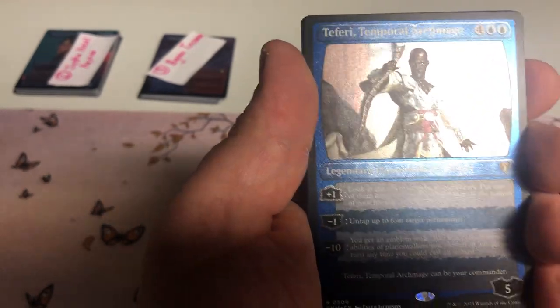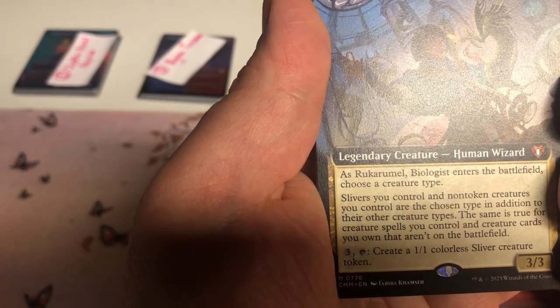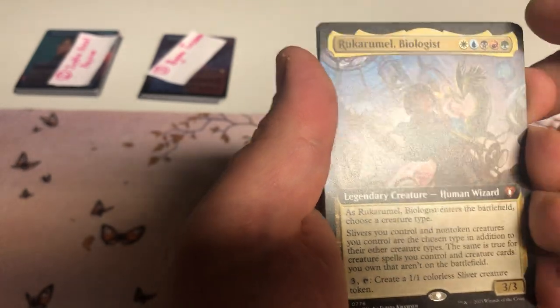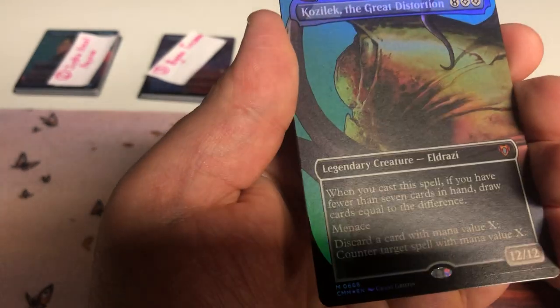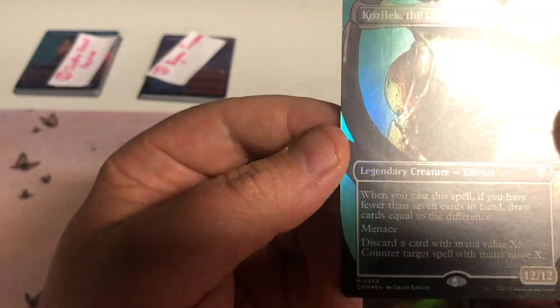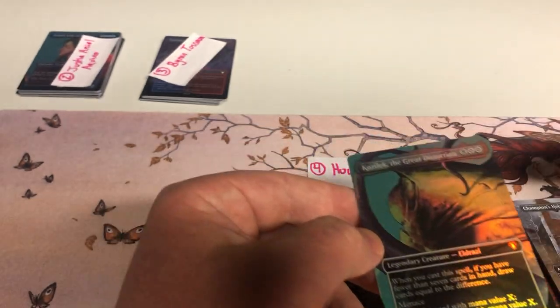We start off with Rankle, Master of Pranks — downshifted from mythic in Throne of Eldraine to rare. Excellent card. Teferi, Temporal Archmage — believe he was a mythic before too, foil etched, downshifted to rare. Nice! The Sliver commander borderless — Rukarumel, Biologist — and if you rearrange the letters that spells Emerald, which is pretty cool. Three mana, tap: create a 1/1 colorless Sliver creature token. Excellent use of Training Grounds. Still some cards to go — Champion's Helm and Kozilek, the Great Distortion! That is sweet. Not foil etched but unbelievably cool.